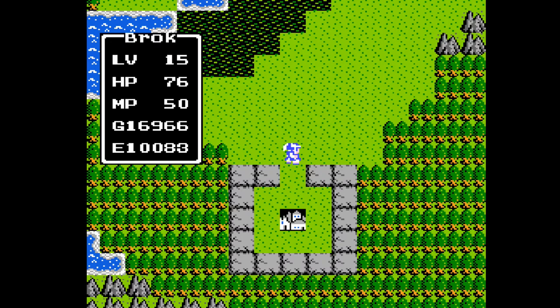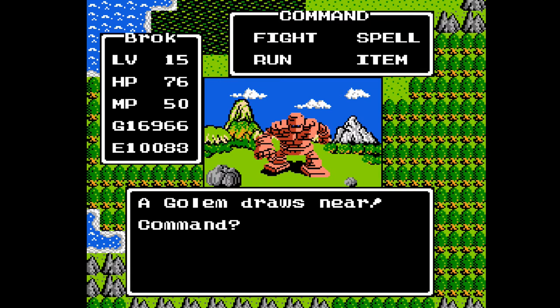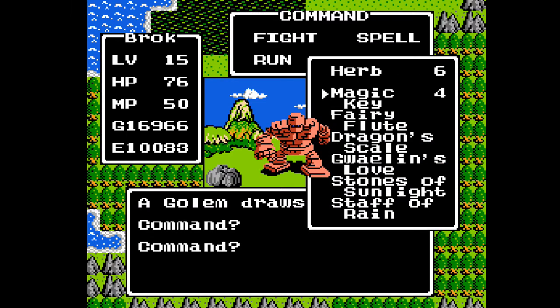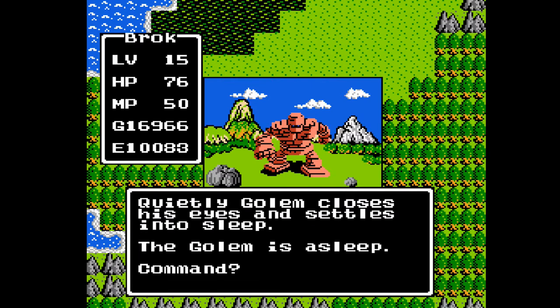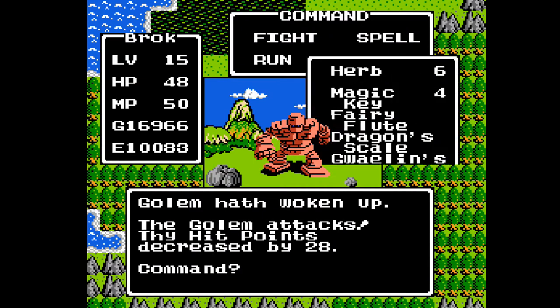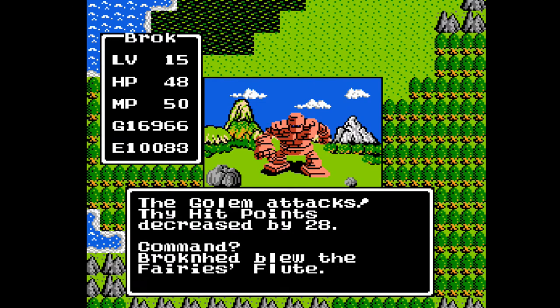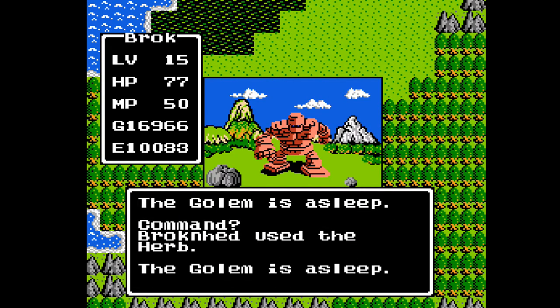And now, at long last, we have a Golem! We're not going to use any spells on him. We want to use the Fairy Flute, because this is the one monster that it actually is supposed to work on. Now we just have to hope he doesn't wake up, and every time he does, we use the Fairy Flute on him. Then we use a Herb on ourselves.